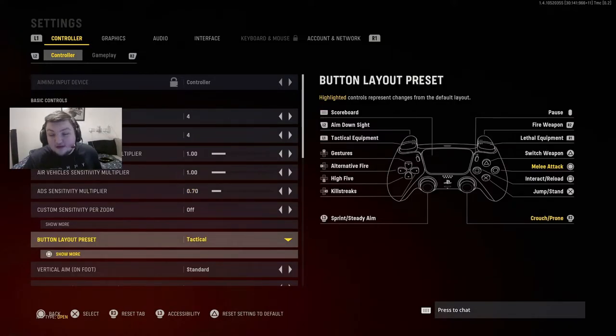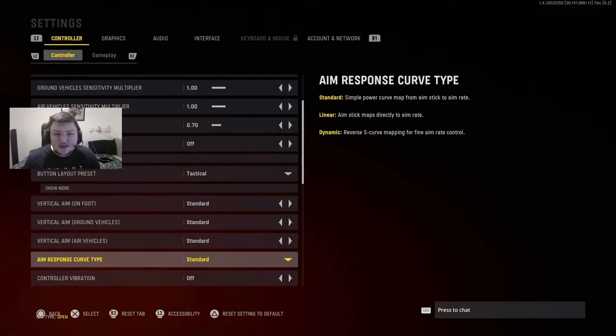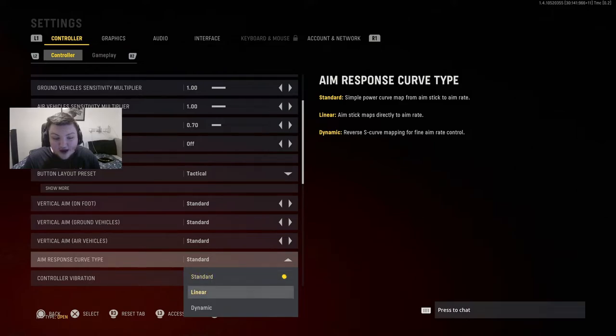For button layout, I run Tactical. Since I don't use paddles, I use my right stick to drop shot, and I think this is super beneficial for ducking in and out of cover. Having melee on the right stick in default isn't very beneficial in the newer Call of Duties because it's a two-hit system, so having the panic knife bound there isn't ideal. Whether you play with paddles or drop shot with circle, for the best movement possible Tactical button layout is by far the best.